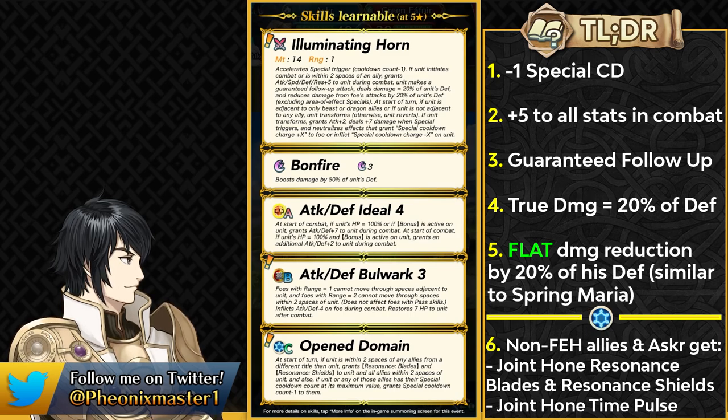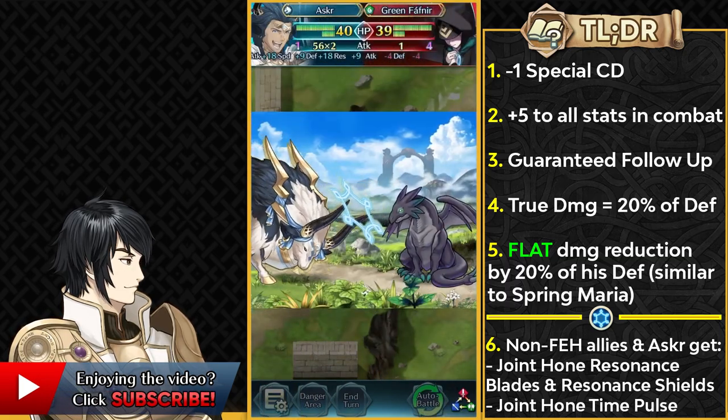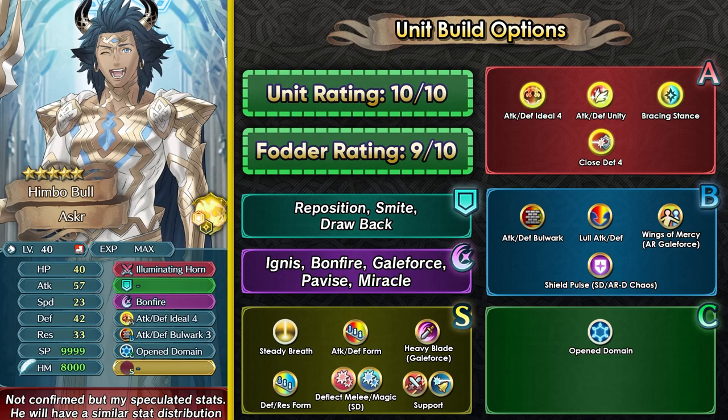In Aether Raids offense, he's gonna function as a really good tank and also as a really good support unit with Open Domain. I feel like he's gonna be really good for Galeforce compositions. As someone who uses Galeforce all the time in Aether Raids, I definitely cannot wait to get him because he is an upgrade to Ash in that sense. While he doesn't have the teleportation of Ash, he makes up for that by having even more true damage with that weapon and he can be a lot more bulky with that flat damage reduction. Open Domain can reduce the special cooldown, so he can have a lot of fun with offensive strategies like Galeforce and hit-and-run with pre-charged specials like Lethality Yuri, for example.